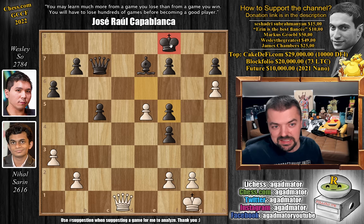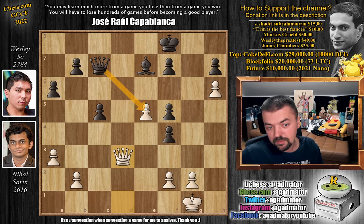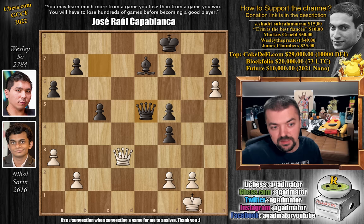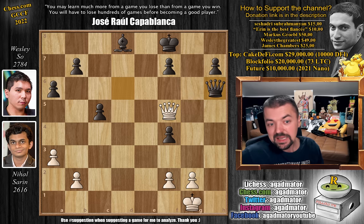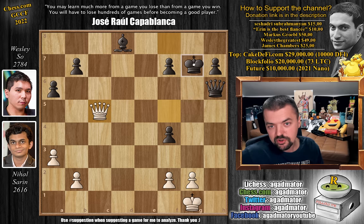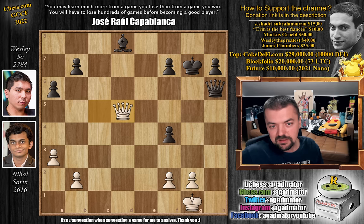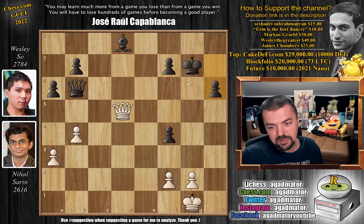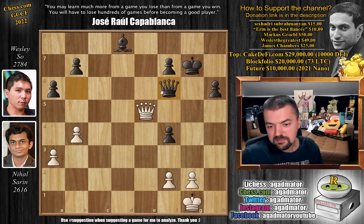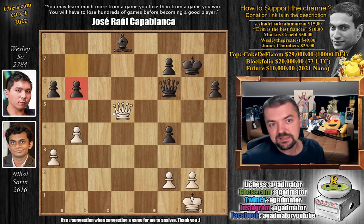Wesley is up a full bishop, but his king is kind of in a delicate place. Can Nihal take advantage of this? He plays queen D3, going after the F5 pawn. Wesley will pick up this pawn, but Nihal can further activate his queen. Queen captures on E5, queen to D7 — now threatening queen to C8 check, which will force Wesley to give up the bishop. So queen to D6, stopping this. And queen to C8 with check, bishop to D8 blocking. Now queen captures on F5, Wesley eliminates the H6 pawn, and queen captures on C5 with check. King to G7, queen to D5 attacking the bishop on D8, queen to B6 defending, and pawn to B4. Wesley is just pretty much up a full piece, and on move 43, Nihal Sarin resigned the game — there is nothing more to be done.